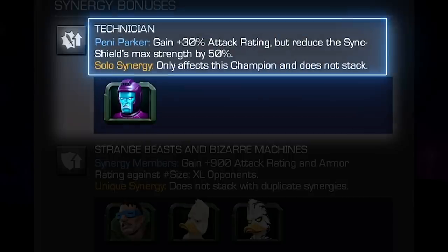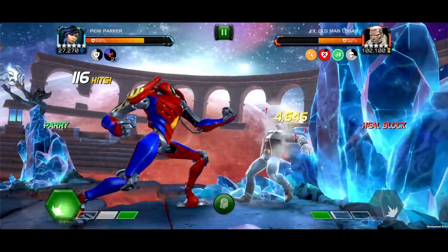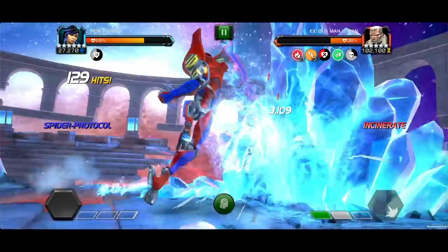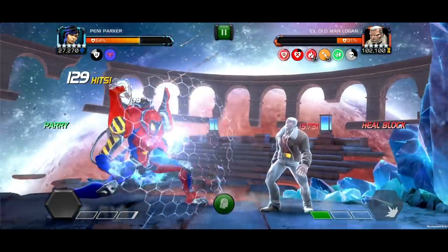Technician synergy: A solo synergy with Kang on the team, where Penny gains 30% attack rating but reduces the Sync Shield's max strength by 50%. This is a nice attack boost, especially if you have an aggressive playstyle with Penny Parker.